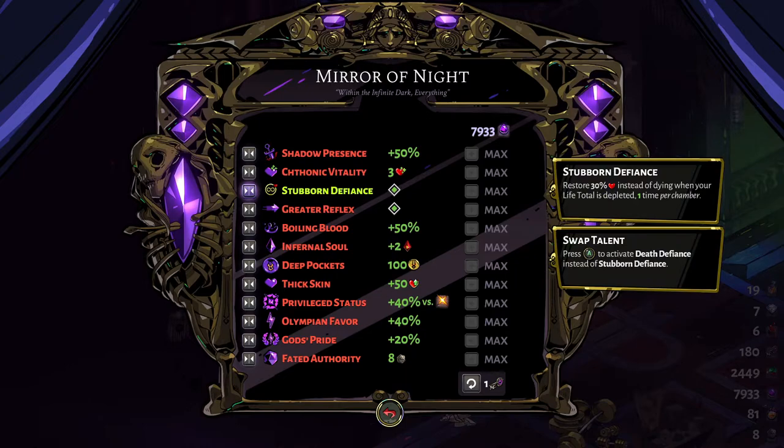Stubborn Defiance is good — it restores 30% of your health and allows you to die once per chamber. Death Defiance gives you three charges per run. But one per chamber is tough if you find yourself in a tough spot in a miniboss or boss encounter and your health reaches zero a second time. On the long run, you want Death Defiance. Stubborn Defiance is better if you're an experienced player who has played a lot.